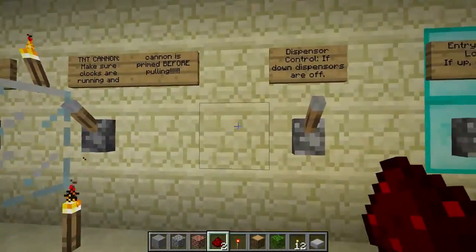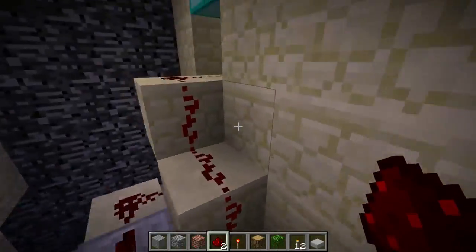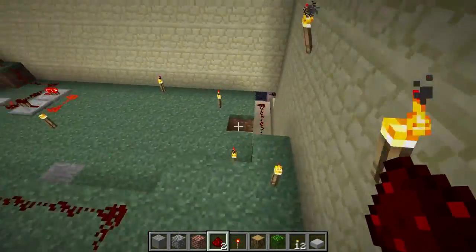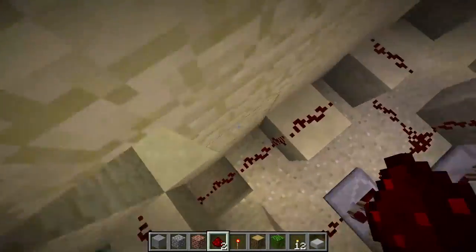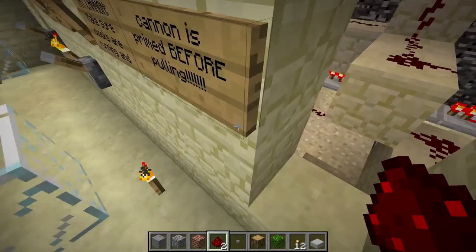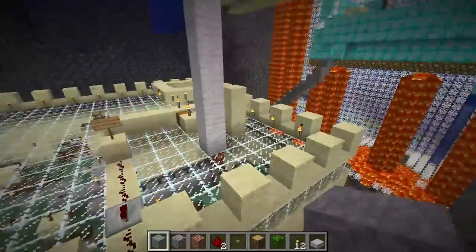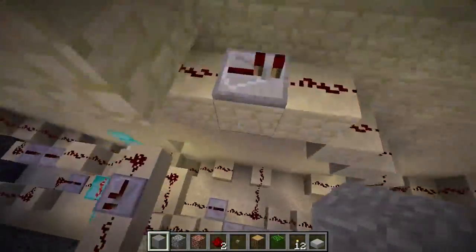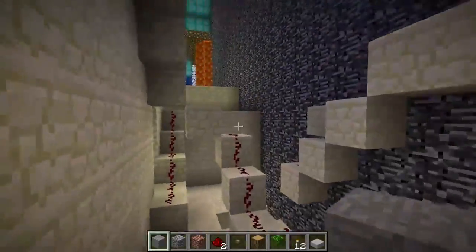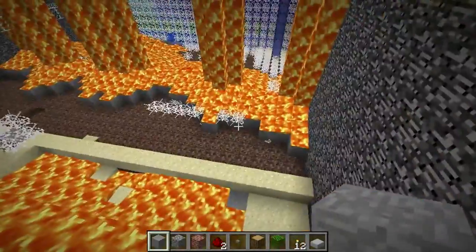The cannon is just connected so that lever is connected directly to this mechanism. Continuing with the dispenser control system — there are dispensers hidden behind this curtain of lava. This lever follows a line down down down to override this simple pulser clock and is connected to a series of dispensers on both sides. It's not very well made.